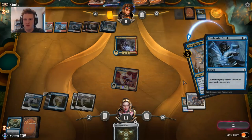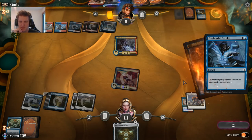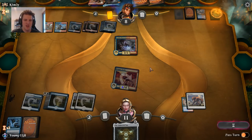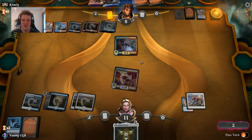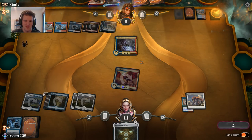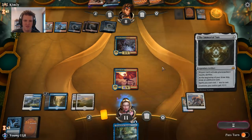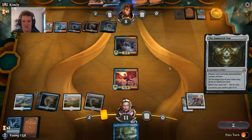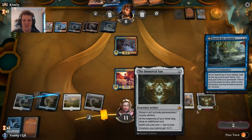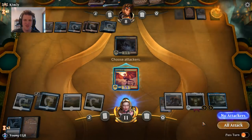Six. Immortal Sun — seven. We draw a spell like even a lowly Opt, we can win this game. Hold on to your butts. Not a spell. I think the Drake has to stay home. As soon as I find one more spell — Search for Azkanta is good at that — we can attack for lethal. But if we're not attacking for lethal I probably need to defend myself.